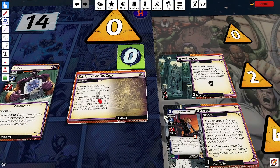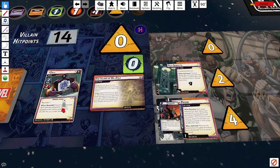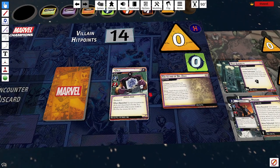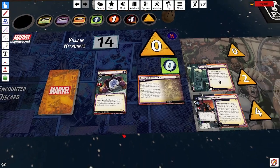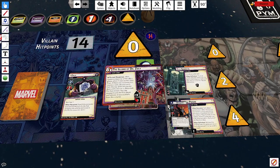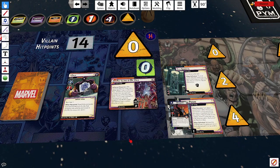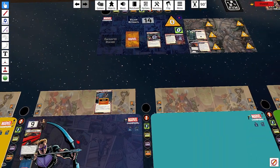Here we are at the island of Dr. Zola. This scenario starts with Hydra Prison, which takes Mockingbird captive, an Ultimate Bioservant, and Test Subjects — which when defeated gives us another minion. Helping out Arnim Zola is going to be Kang with the Master of Time modular set, so hopefully that doesn't come back to bite us. It's a middle-difficulty modular. Zola is experimenting on all manner of prisoners and turning them into monstrosities.